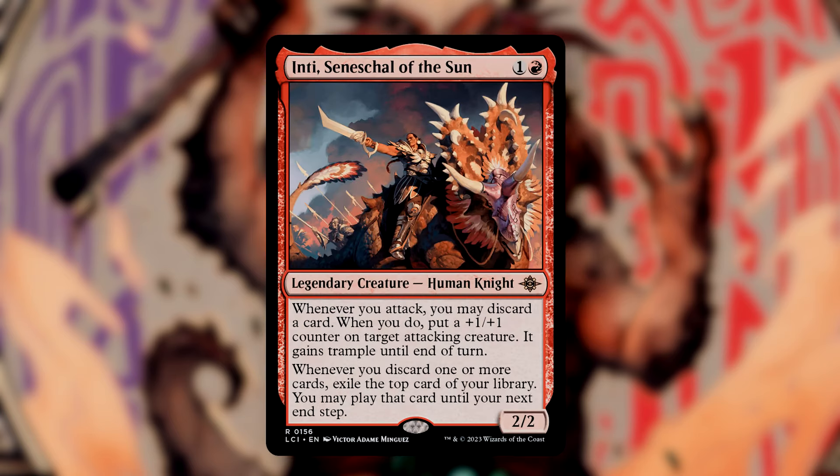Inti Senescal of the Sun is a 2-mana 2-2 that has an attack trigger. Whenever you attack, you may discard a card. If you do, put a +1/+1 counter onto target attacking creature and it gains trample until end of turn. In addition, whenever you discard one or more cards, you may exile the top card of your library, and you may play that card until your next end step. This is tremendous value, as we can pump up a creature and trigger the second ability, giving us some impulsive card draw.